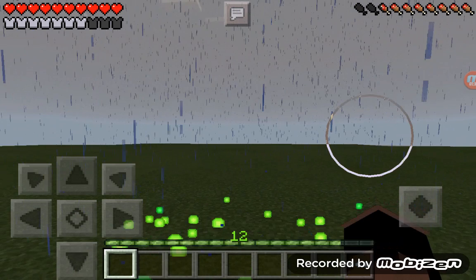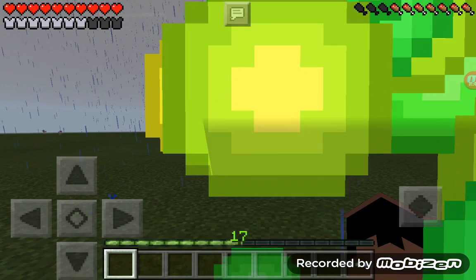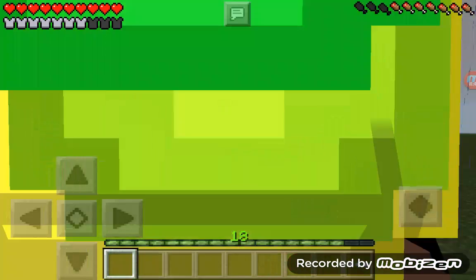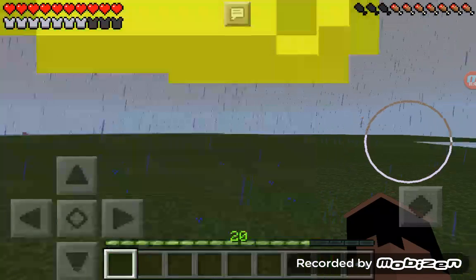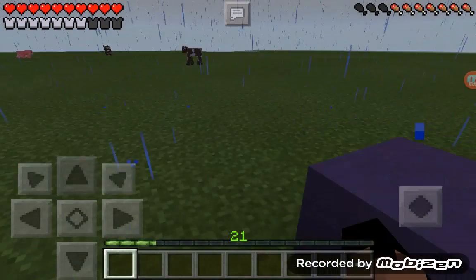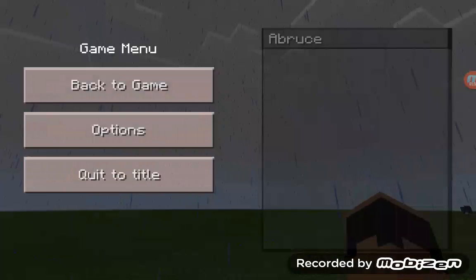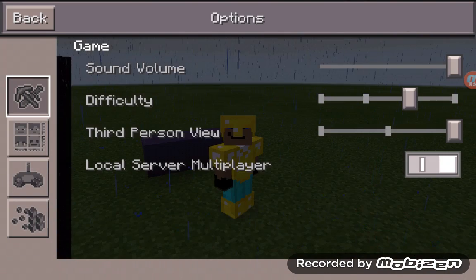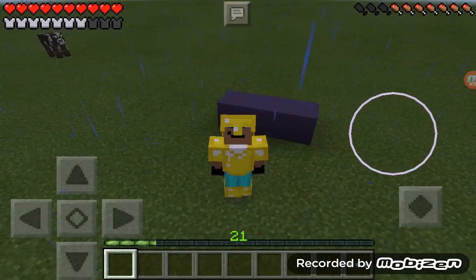Then you step over the fort and you can see your XP is ranking up fast — just gather it all. I went up from 13 to 21. Then you can go enchant your armor or your weapons for whatever you need. That's a quick way to get XP fast, and I'll see you in another video — peace out.